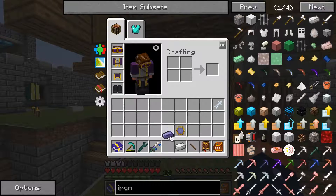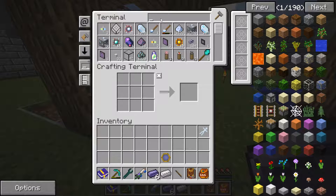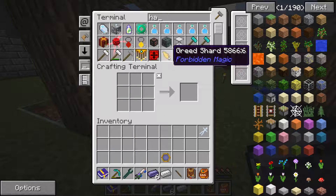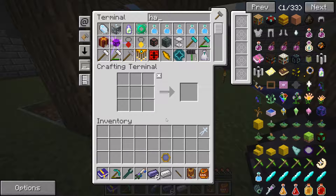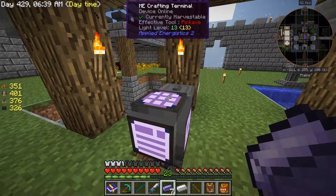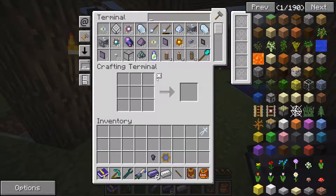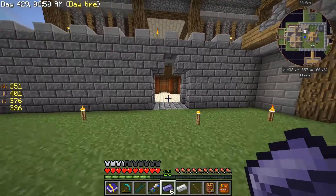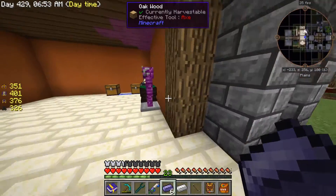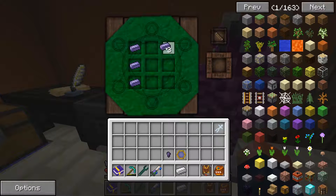We have six - I guess I didn't count it out correctly but I had seven iron. I think it might have consumed one of those iron. We can go ahead and get one more because I think I have enough. I have eight of them actually - didn't even need to craft anymore. While we're here, let's get one of these and we can throw the stuff back in there.